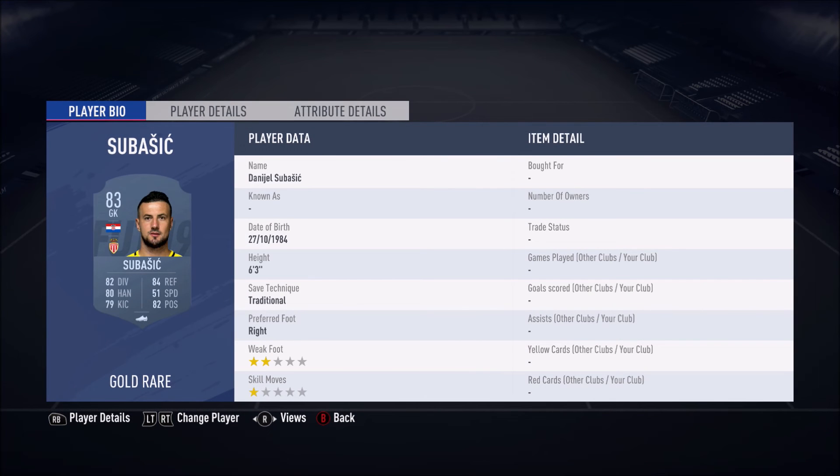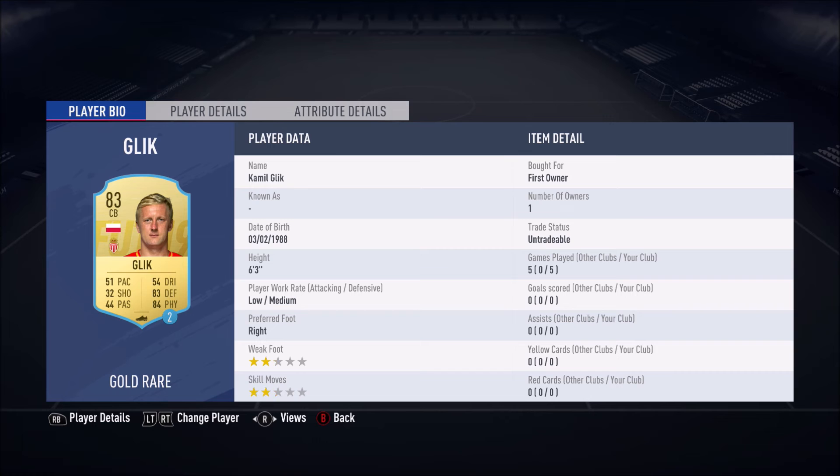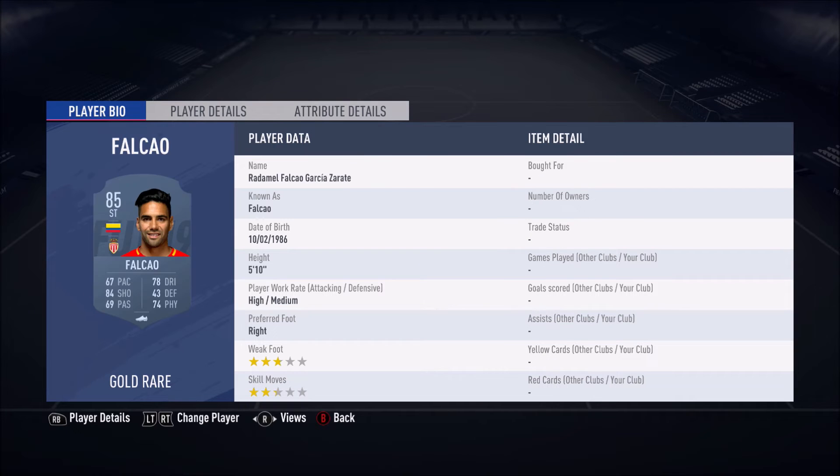This is the team we've put together. In goal we have Subasic, currently going for 1.2k. Then we've got inform Florenzi going for 22k, Glick for 1.7k, Falcao for 10,750 coins, Felipe 83 rated for 1.7k, then this guy at 3.6k, Carvalho at 4.6k, Pereira at 2.4k, and Vazquez currently going for 3.1k.